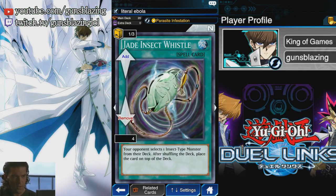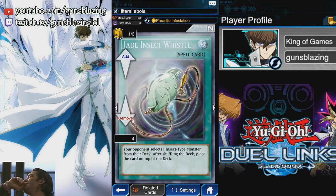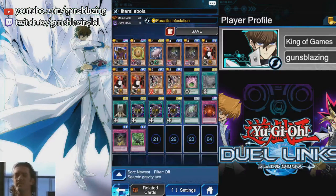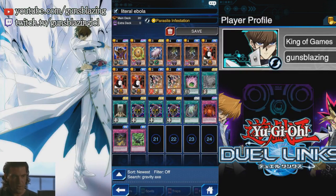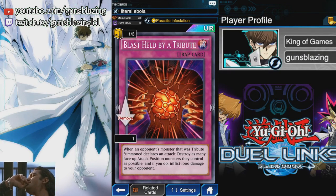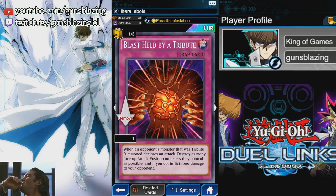I'm only running one Jade Insect Whistle because if you're running three and they only have one Parasite Parasite, the other two whistles are dead cards. Another reason is that some people run other insects such as Ladybug or a Cocoon of their own, and that will basically render this card useless. So it's a good card but I want to run three Blast Held by a Tribute, which locks down your opponent's tribute monsters. We need this because the Parasite Parasite on their side of the field is actually one monster they can use as a tribute, plus with Mask of the Cursed they're likely to tribute those monsters to get rid of it.